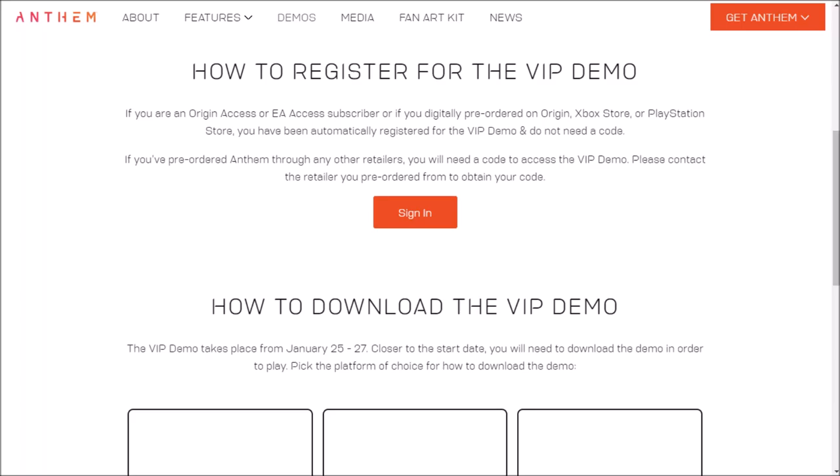We're back with another Anthem video and today I'm going to be talking about the VIP demo. It seems there's a bit of confusion as to how to gain access to the VIP demo, where to input your code, or if you have pre-ordered it through a digital source, EA Access, or EA Origins. There are a lot of questions going around about how people register and get ready for the demo, so this video will just cover that.